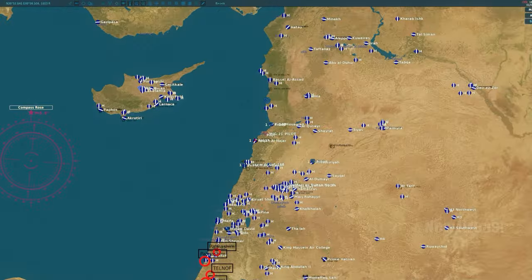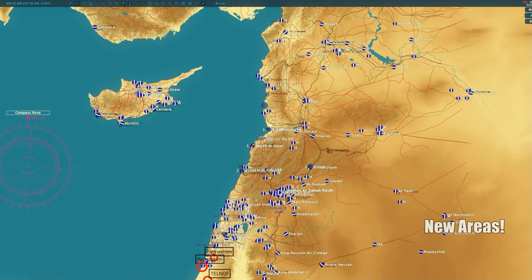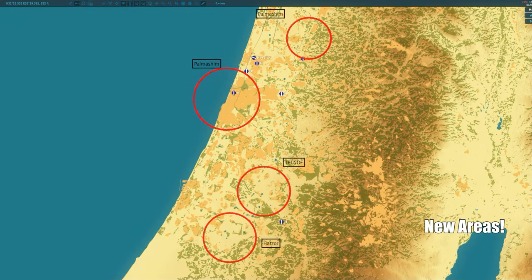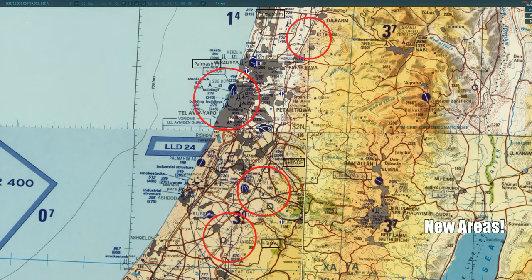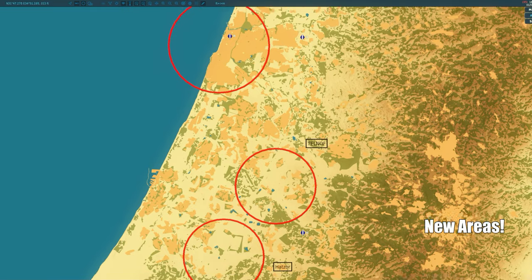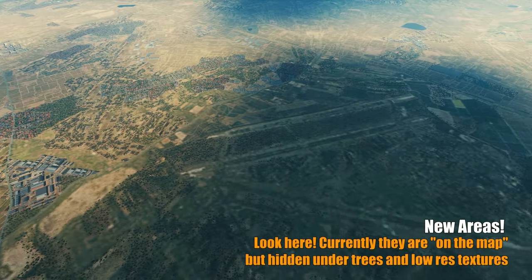Most of the map changes are coming up for the southern part of the map, all to the south of Haifa — currently a very empty area. Let's take a look at their locations marked on the map. All right, first up, the new airfields will soon have access to strategic spots like Ben-Gurion, Hatzor, Palmasim, and Telnov. Adding these airfields means more mission variety and additional areas for both training and action-packed scenarios.